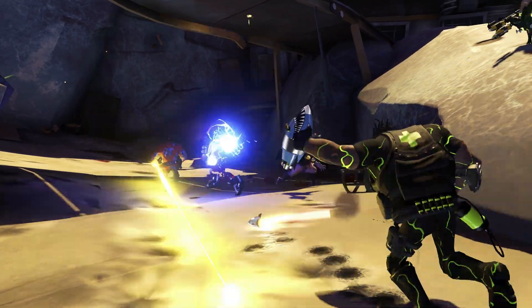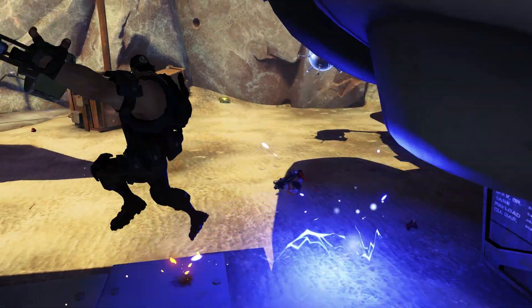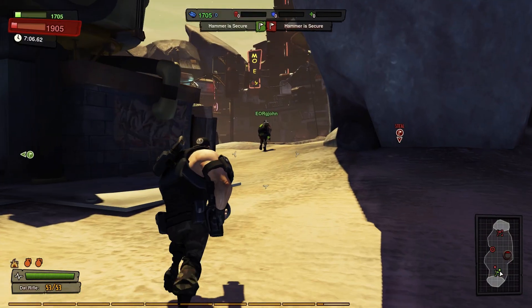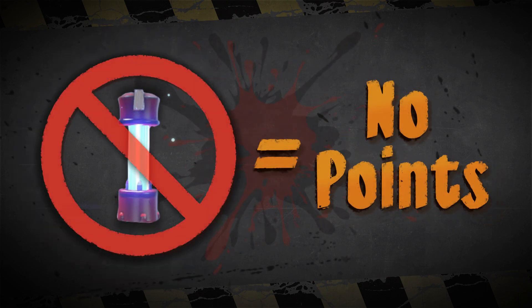Every kill counts, provided you grab the Plutonium Vials. You score points by grabbing the vials dead enemies drop. You deny the enemy points by snatching the vials your dead allies leave behind. If you don't grab the vials, you don't get the points.